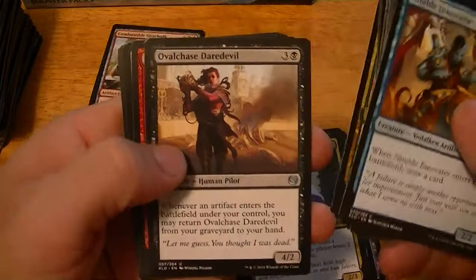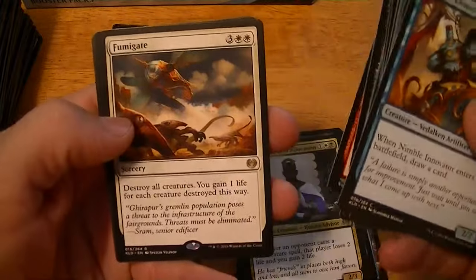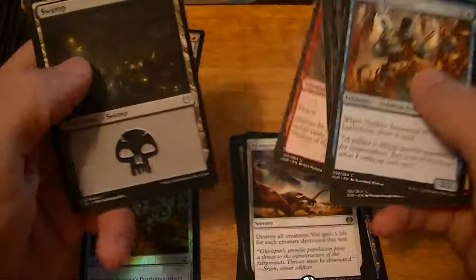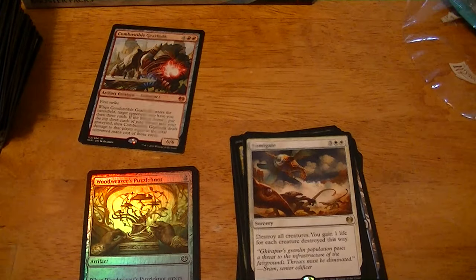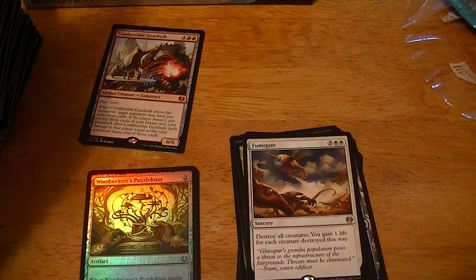Engineered Might. Oval Chase Daredevil, Brazen Scourge. Fumigate — destroy all creatures, you gain one life for each creature destroyed this way. I guess that's the board sweeper of the set. Three dollars.